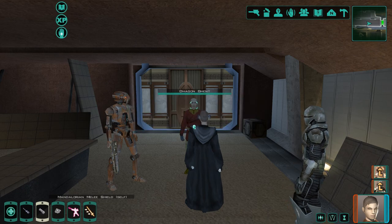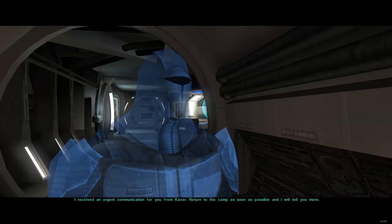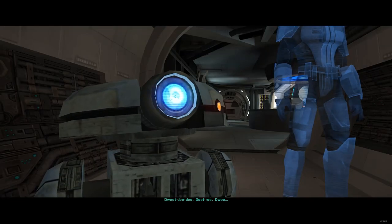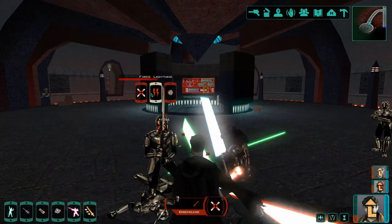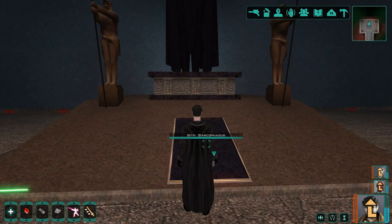One more left. We will have to leave the planet and then come back after completing another planet. Or if this is your last planet, when you go back to your Ebon Hawk you will get a cutscene that you have a message waiting for you. When we are back, we will have to split the party — send three companions to Iziz and another three to the Sith temple on Dxun. Upon completing the Sith temple, we will get the fourth and final lightsaber from Onderon and Dxun.